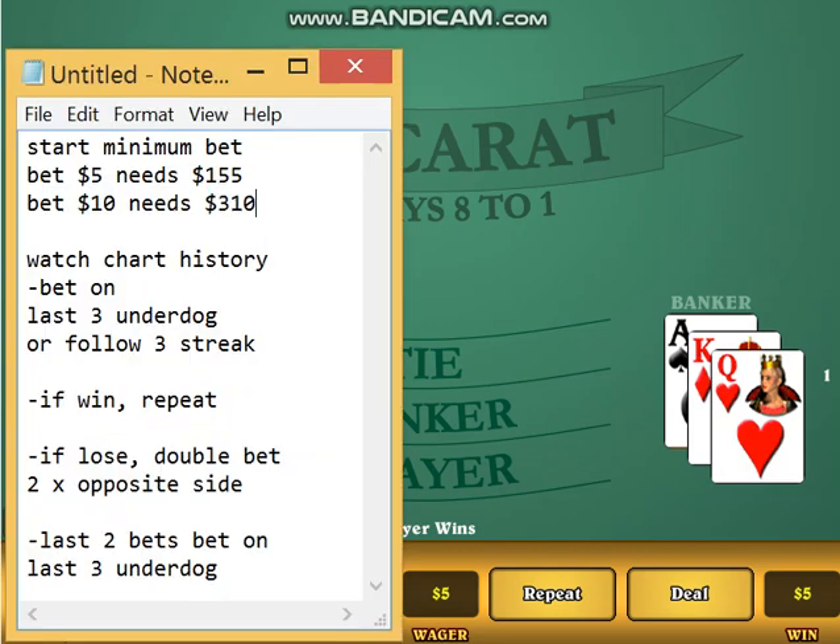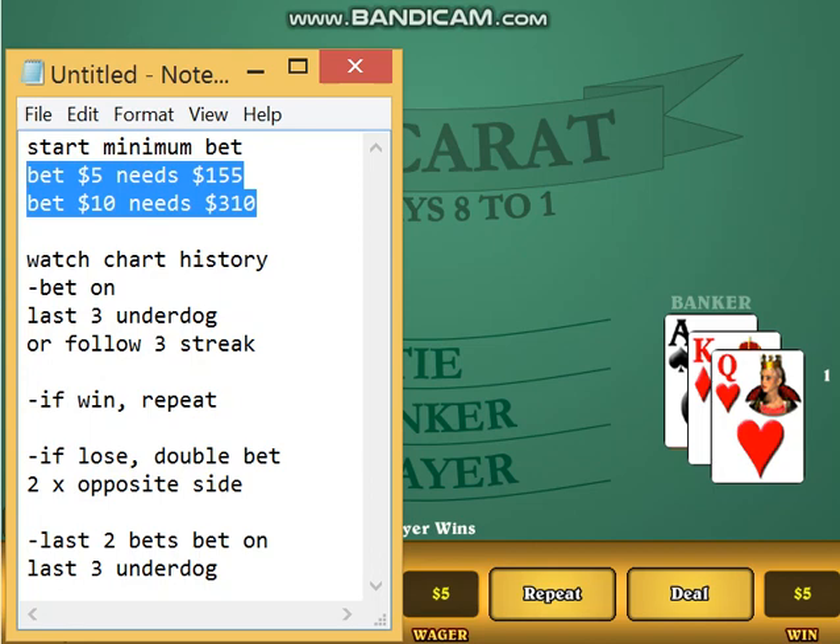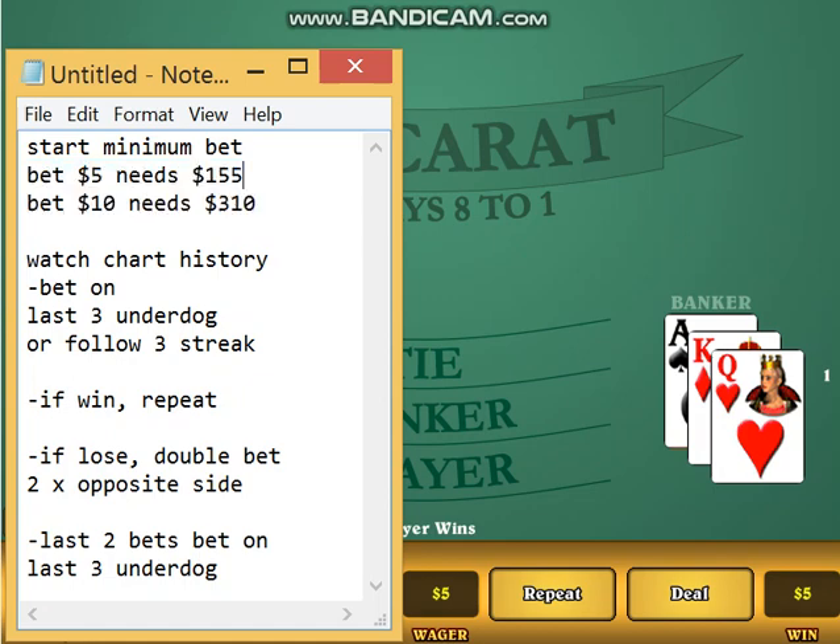So just make sure you have enough to play the strategy — you'll want enough to double your bet up to five times. And if you lose, that's the amount of money you're willing to risk. So more often than not, you're going to win. Good luck.